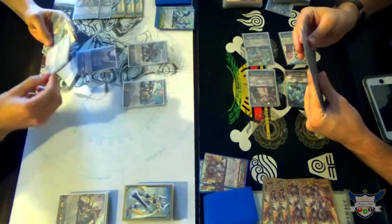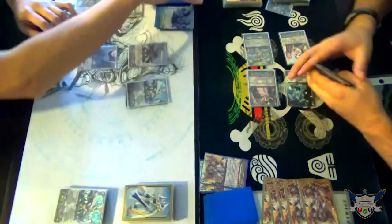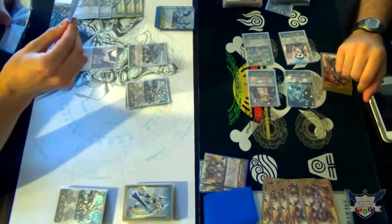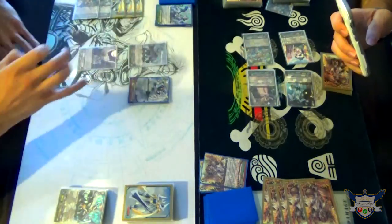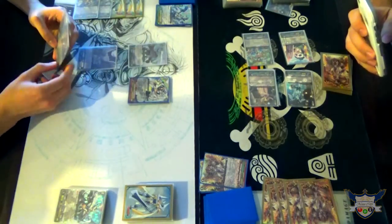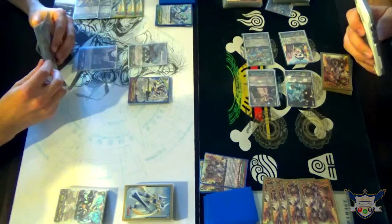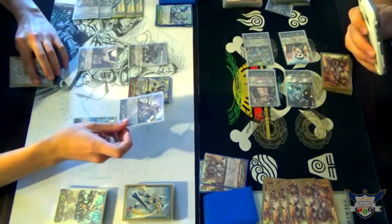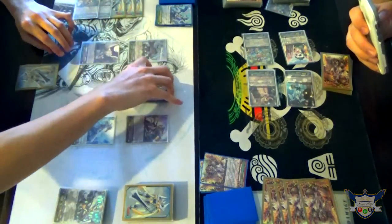Alright. So I'm going to draw. Wow, top deck stride fodder. Let's go into... Divine Knight of Rainbow Brocade. I'll just call him Ronnie James' deal. I will not activate the stride skill, but I will call and call. Also remember I had Scouting Owl, so if I needed the extra 10.